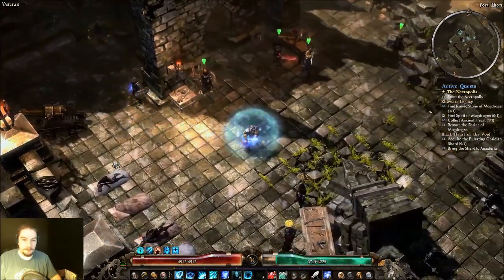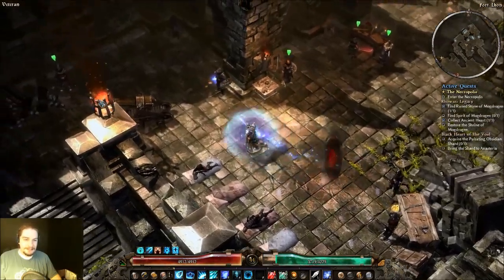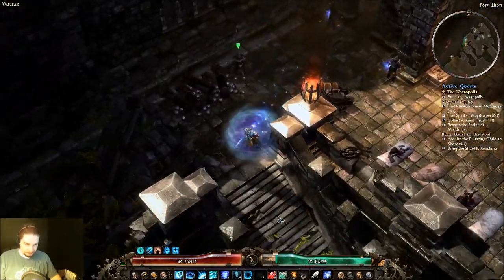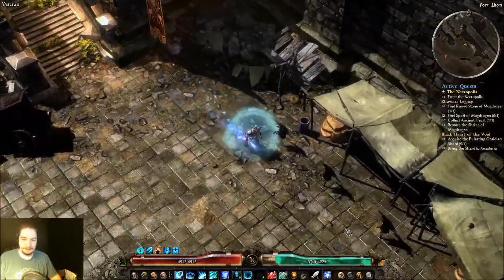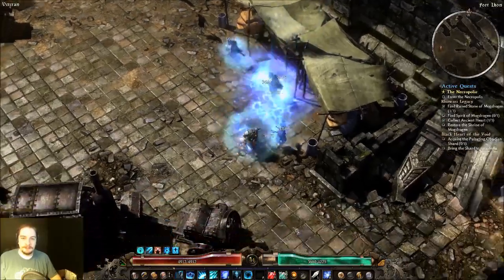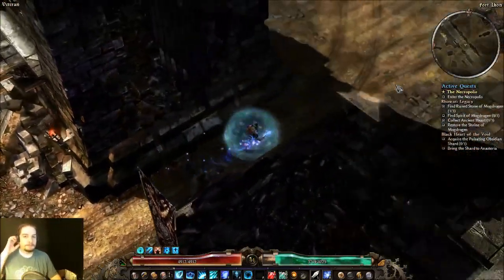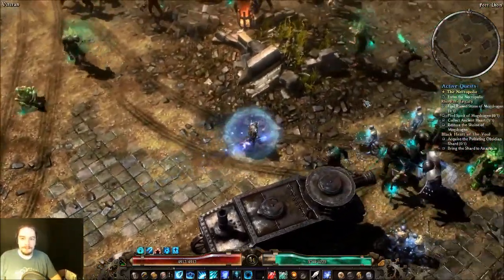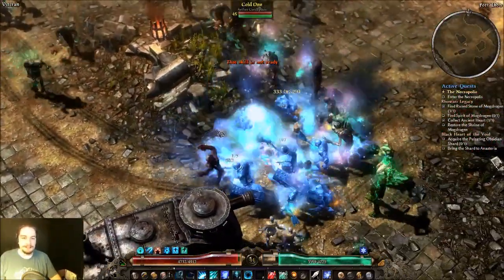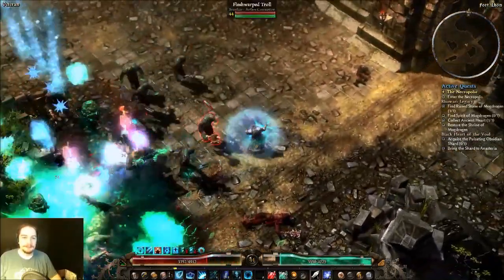I can just portal from here — actually no I can't. So the next place is a humdinger. I love the Planes of Strife — that's my favorite area in the game.